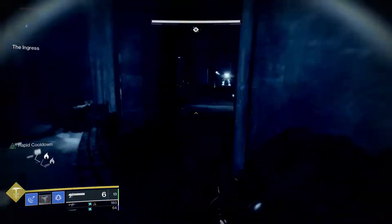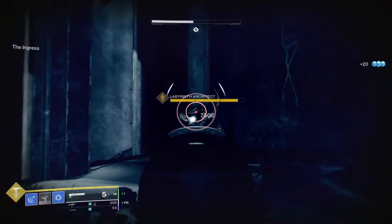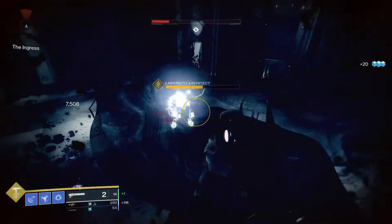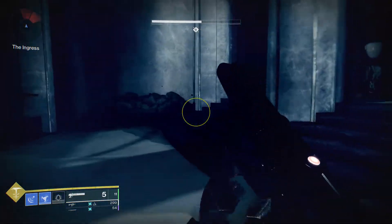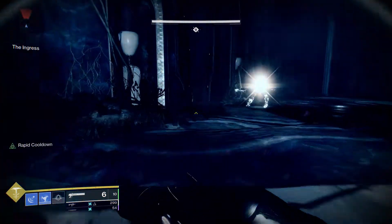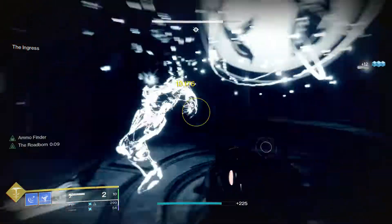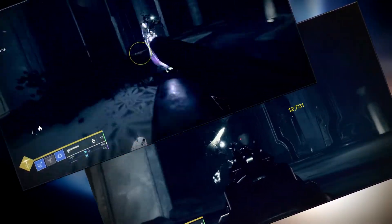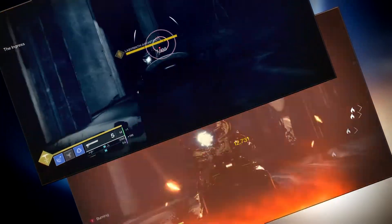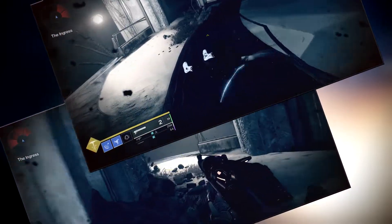Now we're going to look at the Chaperone — same target, same scenario. At point blank, each slug will hit for 13,176 critical damage and 7,508 body damage. Roadborne is not active, and Chaperone ain't cheap, which means it's going to cost me a bit more ammunition. In the long stretch of things, that 10% damage boost kinetic weapons have against unshielded targets is already starting to show, but that doesn't mean one weapon is weaker than the other. Both of these guns hit their target within 6 to 8k of one another.